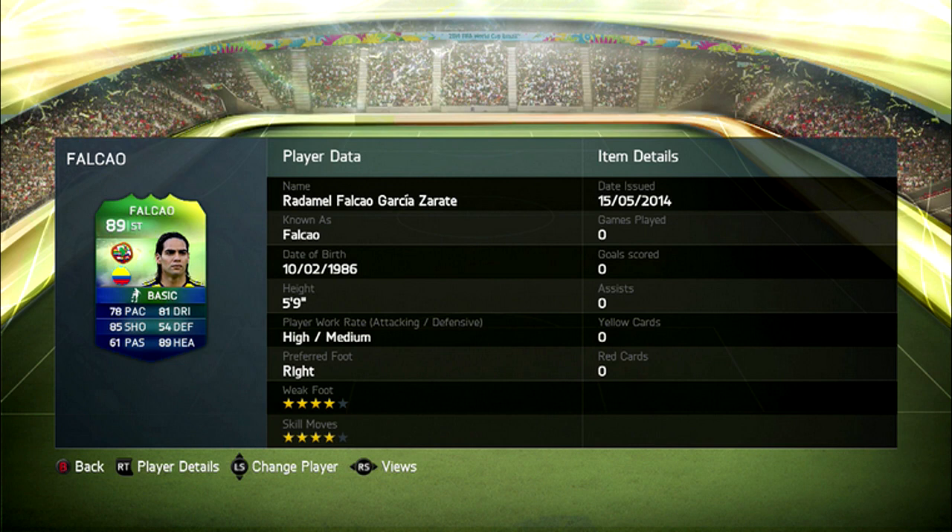At number six we have the Colombian brute that is Falcao. I can't wait to see how he performs at the World Cup. His international card is in fact 89 rated, which is one lower than his 90 rated card on FIFA. He still has the same four-star weak foot and four-star skill moves, and everything else stays the same.